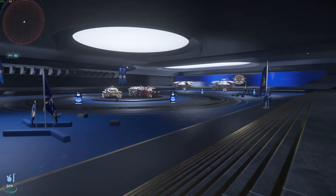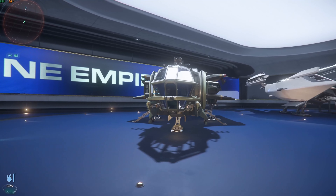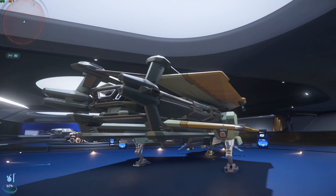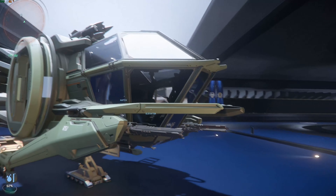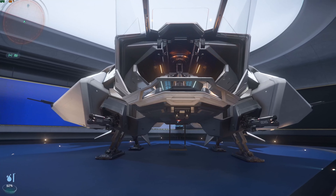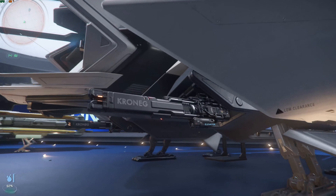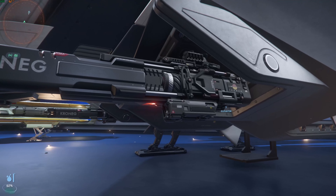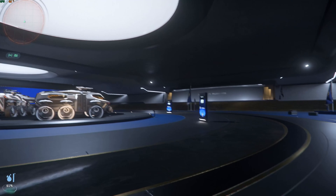Here we have all the RSI — Robert Space Industries ships. Here's the Aurora LN. This was my very first pledge — I love this thing. I was so poor back then; didn't have the money to buy it, but I bought it anyway with my very last $45, which was a lot in my currency back then. Here we've got the Mantis — a cool little interdiction ship. It's got the FL-22s, FL-33s. Not the strongest ship, but it's good looking.